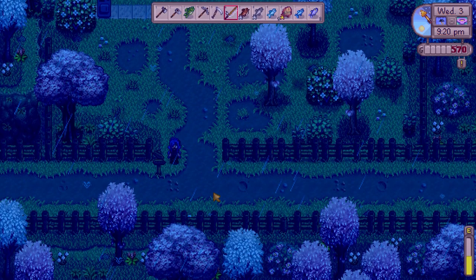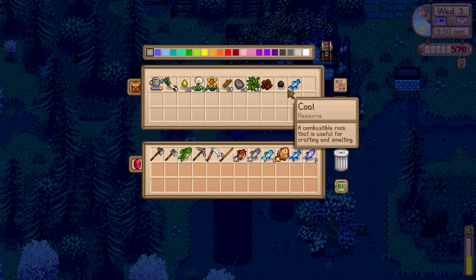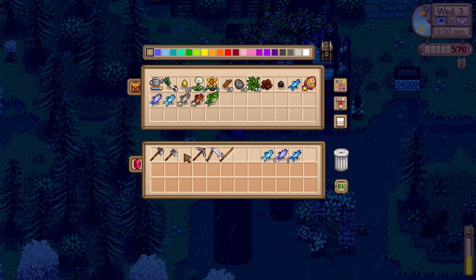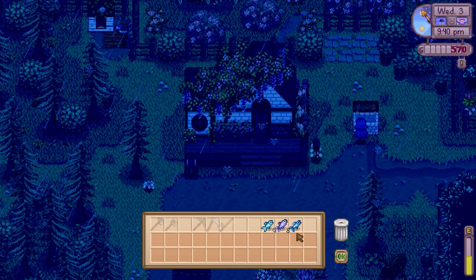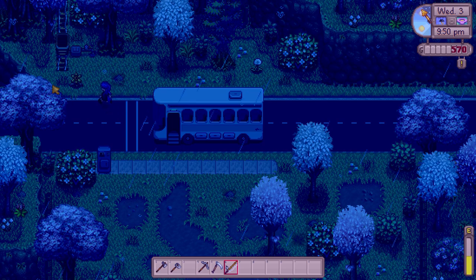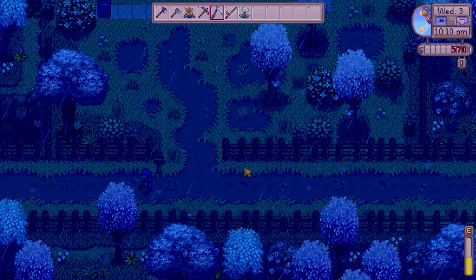I rush back to sort my inventory before bed — pop things in the bin and in storage. The daffodils might make some very nice presents. I save one of each fish type just in case: the anchovy, flounder, herring, sardine, and the others. I want to be able to afford everything I need — especially the horse, which is very expensive but will definitely be worth it for companionship and getting around faster.